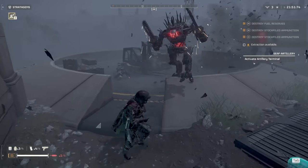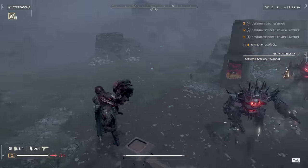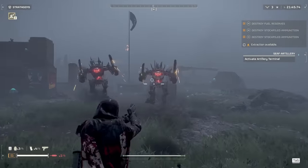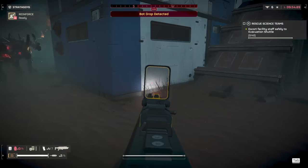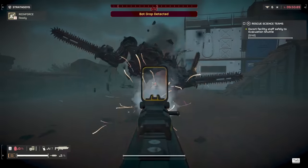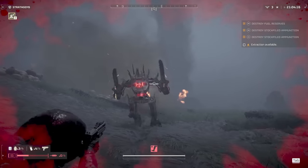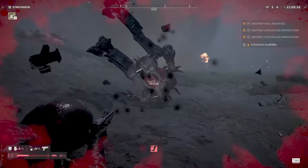Berserkers are essentially devastators that have less armor. They have two chainsaws for arms, and their only attacks are melee attacks. One of their weak points is at their waist — targeting the waist with small arms fire will chop them in half, and this can be done easily with the anti-material rifle or the railgun as well. Their head is their other weak point, and destroying the head will instantly kill them.